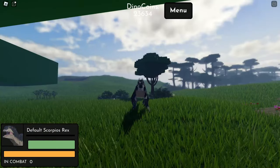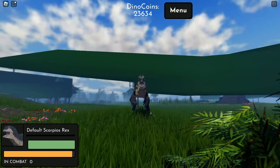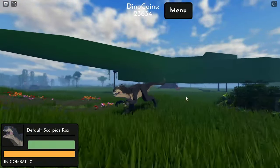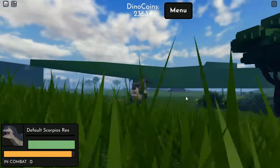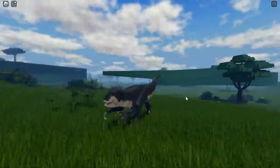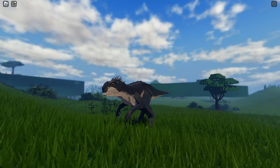The Dilophosaurus is actually pretty OP because it can spit venom that paralyzes and poisons its prey. That is a big advantage for the Dilophosaurus.